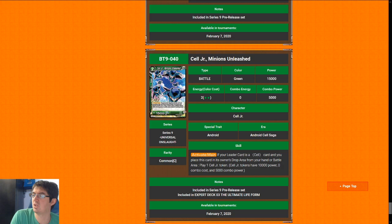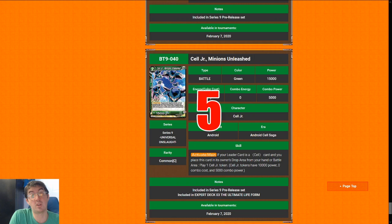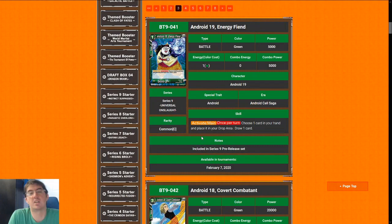Next up is Cell Junior, Minions Unleashed. Two-drop 15k is a playable rate that gets at least a five. I don't know when you would ever actually use his Activate Main though, outside of generating a 10k power token to swing with per game when your opponent is at one. I'm going to give Cell Junior a five.